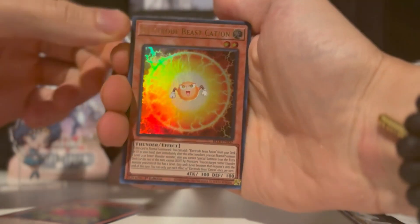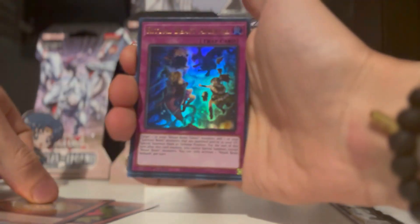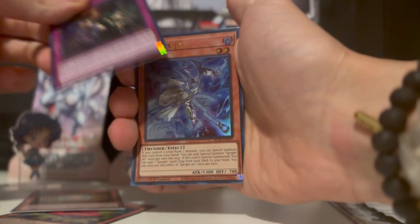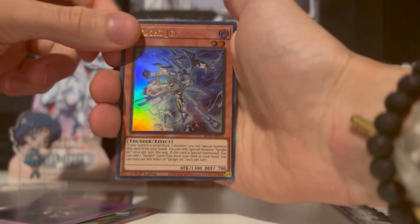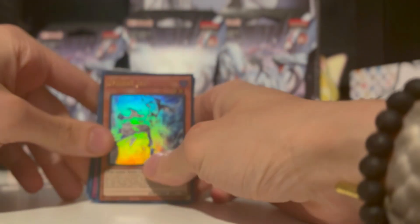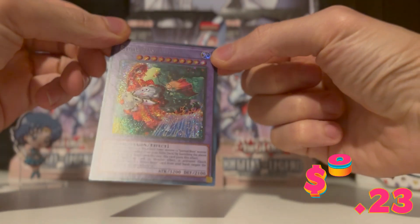Electrode Beast Kation... Ritual Beast Ambush. These packs are just so fun, and even if you don't get anything crazy, just the hollows in general are good to add to your decks and your binders.